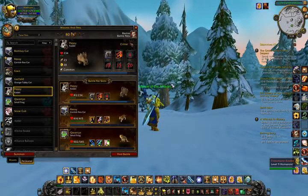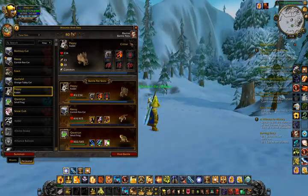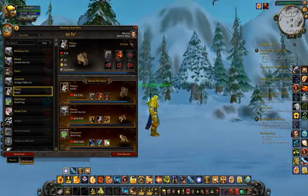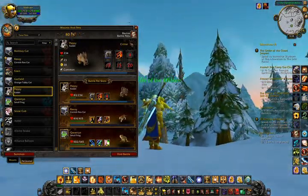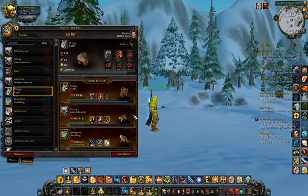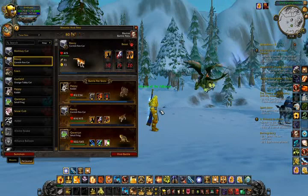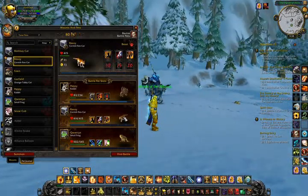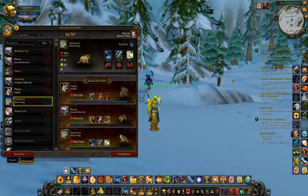Peppy is my newest pet — he's only level 2, so I'm going to be training him up a little bit out in Dun Morogh. I chose Dun Morogh because it's a lot less crowded than Elwynn Forest is right now on beta. I have two other pets as part of my pet battling crew: my Cornish Rex, Rexy, and my small frog, Quentin.